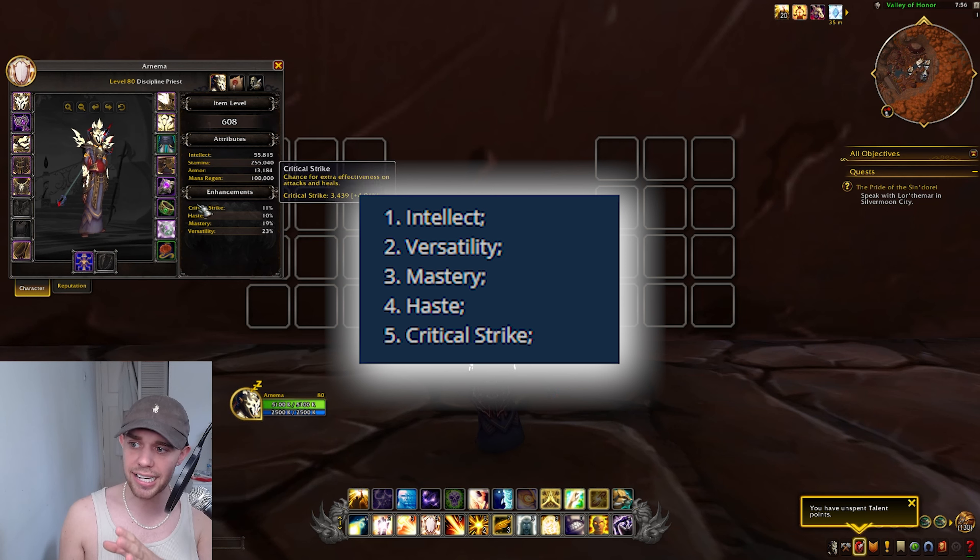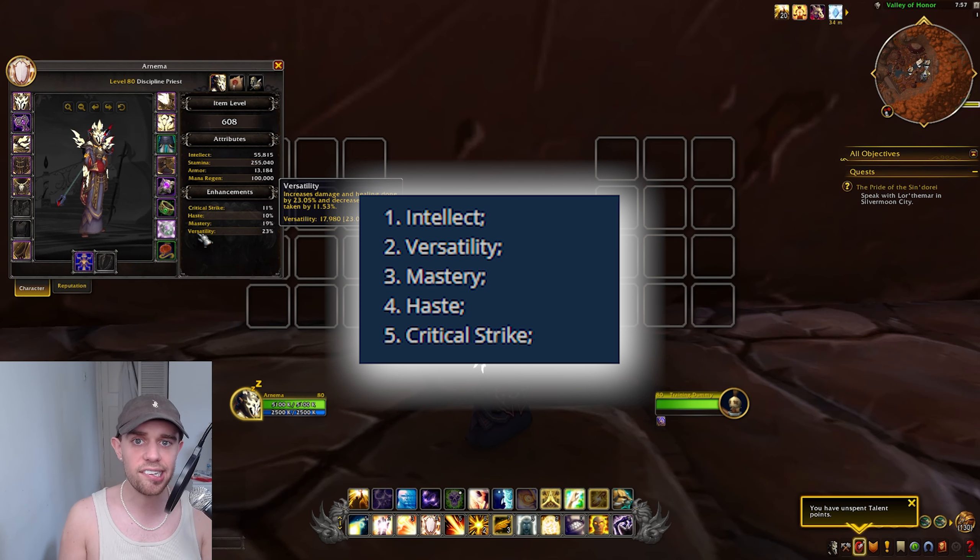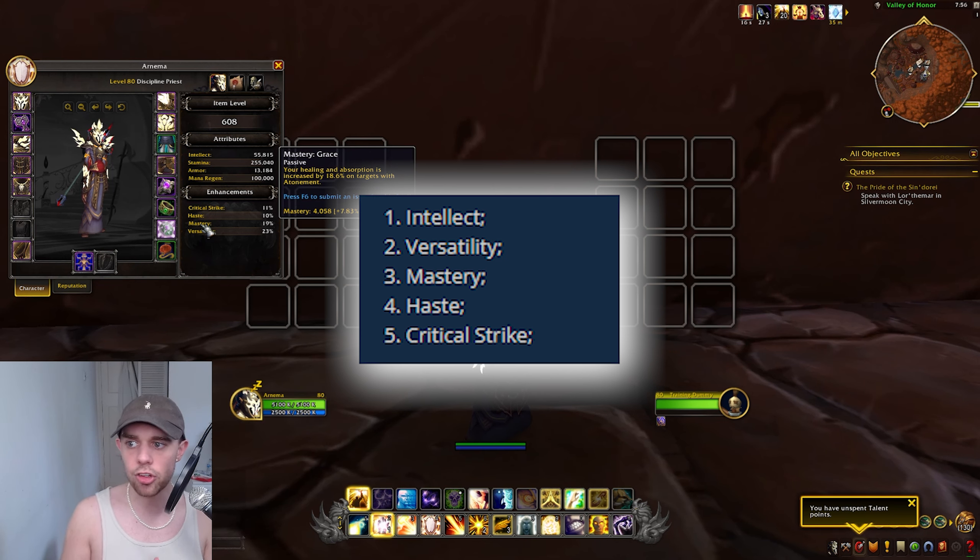Now we have the secondary stats: Critical Strike, Haste, Mastery, and Versatility. Versatility is going to increase our healing and damage done and also reduce our damage taken. Mastery is a really interesting one — as a Disciplined Priest it's called Grace. Your healing and absorption, so our shields, are increased on targets with Atonement. Atonement is the way we do damage to then turn it into healing. We put spells on our allies, they gain Atonement, and we do damage to enemies. That damage gets turned into healing for allies with Atonement — and that is our Mastery.